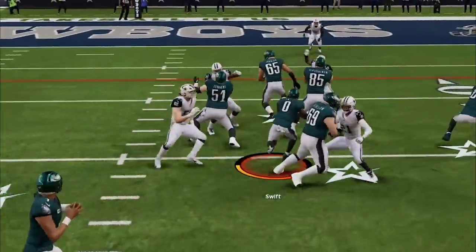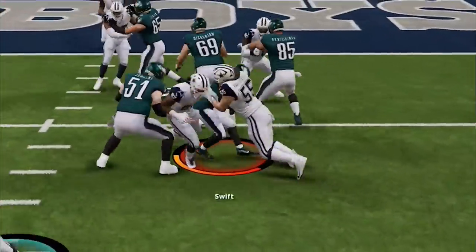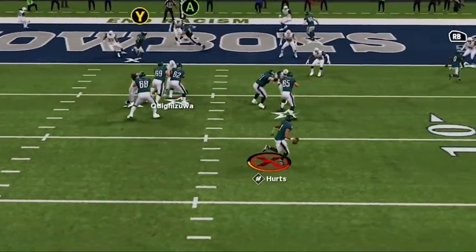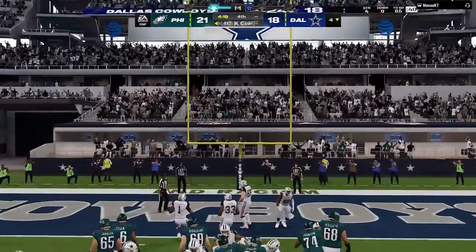From the 6-yard line I try to run it again but he's bulked up, so I'll likely have to pass. On second down I take the running back underneath to get closer, then roll out on third down to try to hit the running back in the back of the end zone — but he steps out of bounds, costing me a down, so I have to take a field goal.